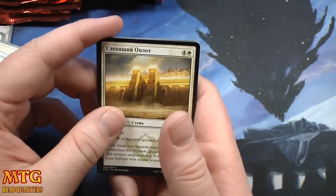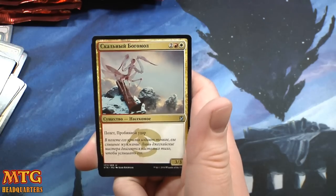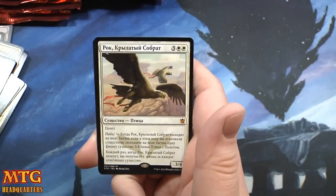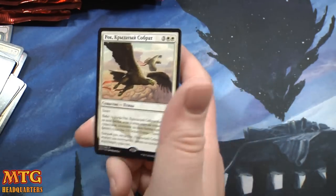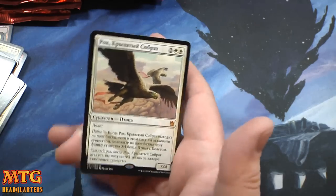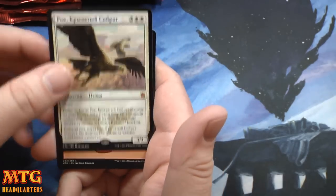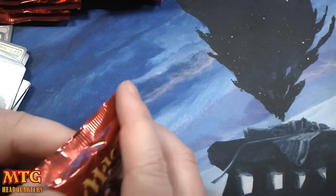This is like some ramparts I think. High Spire Mantis and Wingmate Roc — all right, that is one heck of a pull — Russian Wingmate Roc nonetheless. Very nice. Now I'm certain there's not going to be any more mythics, but Wingmate Roc is very good.